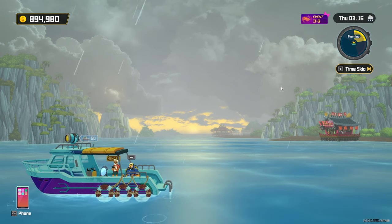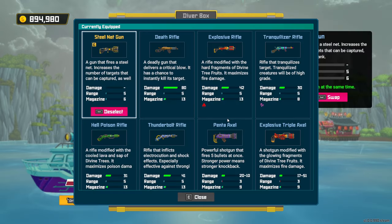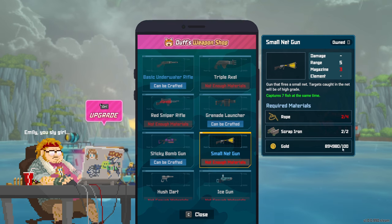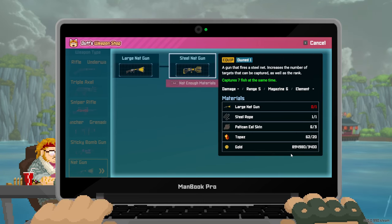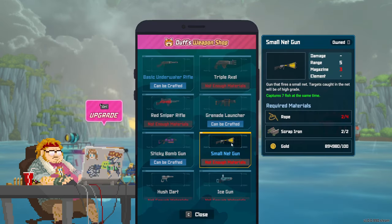Today we're doing a money making guide covering the early to mid game. My first tip is you want some kind of net gun. It could even be a basic net gun where you just need two rope, two scrap iron, and a hundred gold. That's not the best net gun, but it will do for our purposes. If you have unlocked upgrades you can upgrade it as well. In the early game you probably won't have access to the steel net gun, but you don't need it for this method.